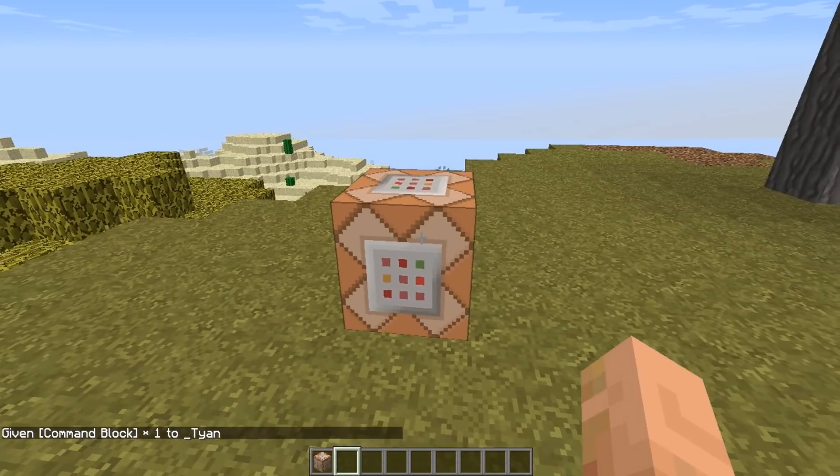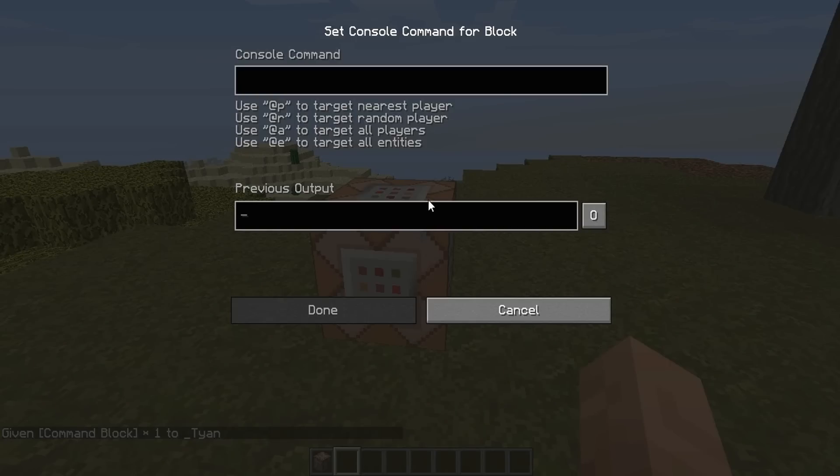Now let's place it over here. What we're going to do is type the command in. You start off by typing 'give', and make sure to follow the capitalization and spacing as I go. Then you type in your username — so whichever your username is; mine is Tyann with an underscore, but make sure to type in your own username. Then do another space, type in 'minecraft', then a colon, and then type in 'skull'. That's the item, and then you type in '1' and '3' — that's the item ID.